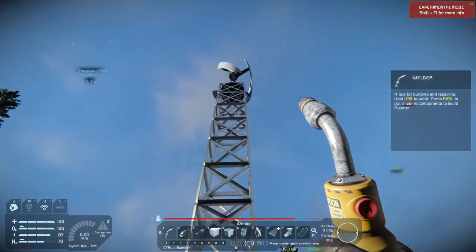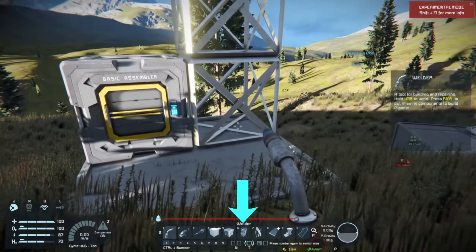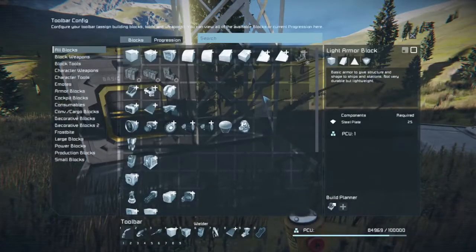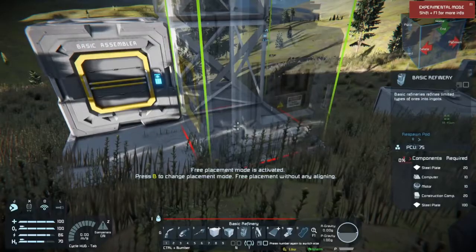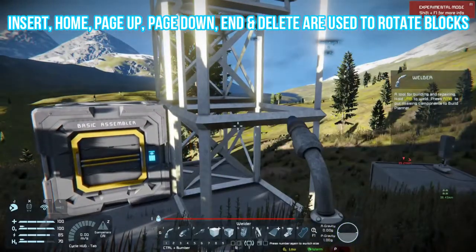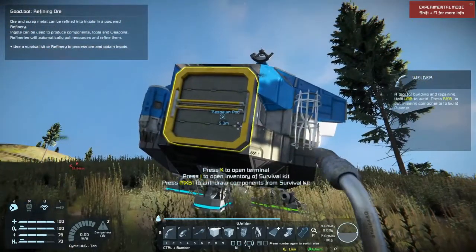Now we've got power. Let's get ourselves a basic refinery — it's number 6 in your shortcut bar if you've just started. If you cannot find the refinery in your shortcut bar, press G and type 'refinery' in the search bar; it'll give you the basic refinery. Choose the position you want, place it down, and you're good to go. Now that you've got your basic refinery, you can dismantle the survival kit.